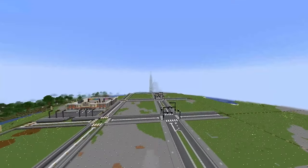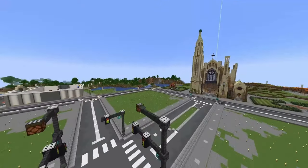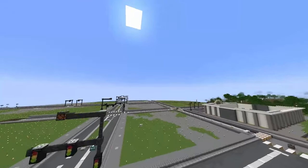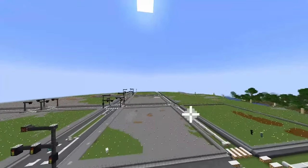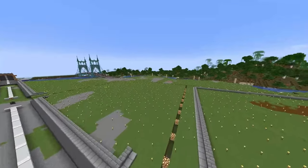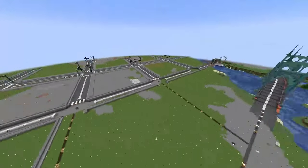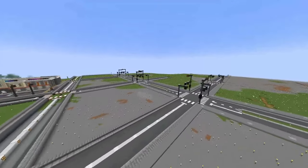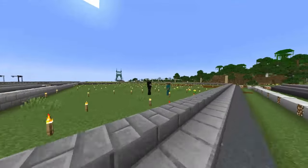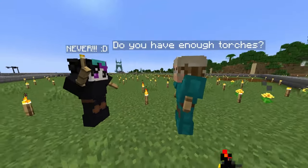Okay, so I'm at a rival city — this is Candleton, I want to say. It's looking rather lovely for what it is. I am jealous of this church design — might have to take that as some consideration. And that bridge over there is beautiful. But something you might be noticing is the absolute torch spam absolutely everywhere. If a mob spawned here, they'd be melted by all the light.